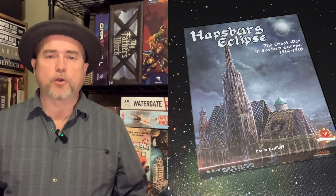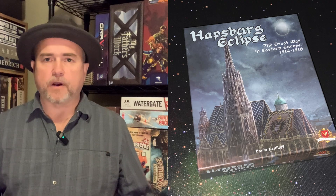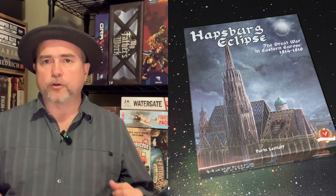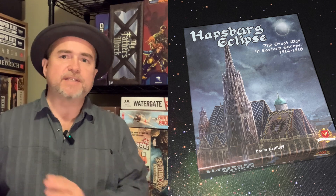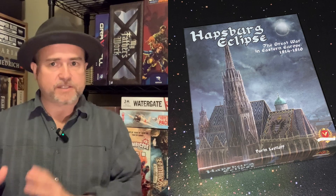Next, the card has you test loyalty from the constituent nationalities of Austria-Hungary — either the Croats, the Czechs, or the Hungarians. You roll a die and look at the marker on the loyalty track. If the number you roll is equal to or less than their loyalty number, their loyalty decreases and they head toward a revolt. But if you roll greater than that, they stay where they are.